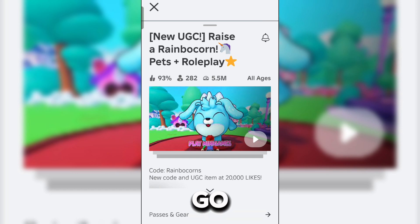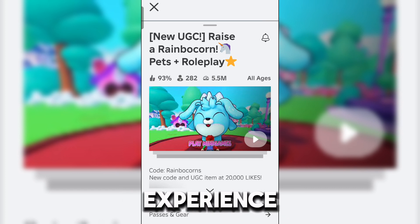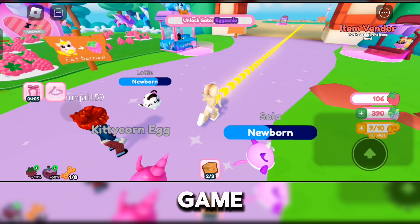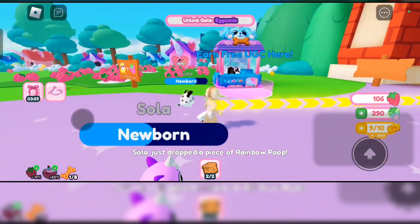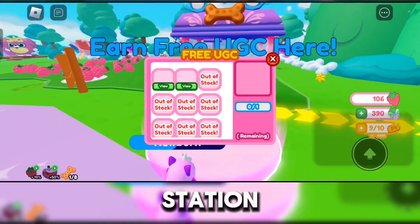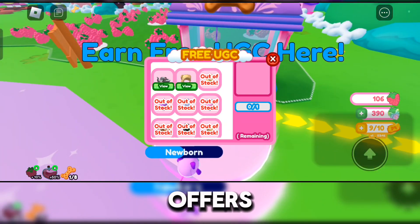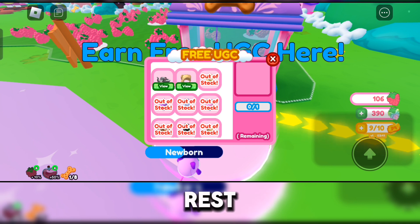Now let's go ahead and join the experience. Once we're in the game, we're gonna go to the UGC station — this is where you can find all of the available free UGC that this game offers. As you can see, there's only two available right now; the rest are out of stock, but they'll probably release more UGC in the future.